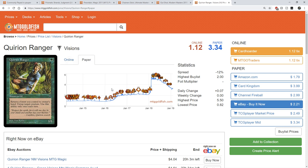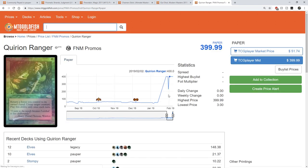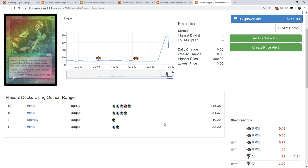Quirion Ranger did have that price spike — it was one that spiked up the quickest after the Pauper craze. It had a huge price adjustment from $5.50 down to $3.30. Card Kingdom has it back up to $4, and the TCGPlayer market price has been creeping up. I used to get these for $1.25 to $1.50, but those are long gone now. This is a card that hasn't been printed since Visions and hasn't had any sort of promo treatment. The FNM promo version apparently has a crazy price spike too.